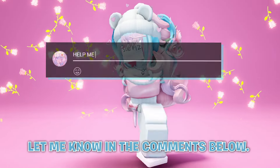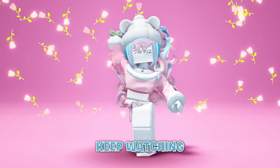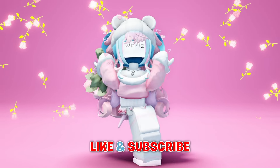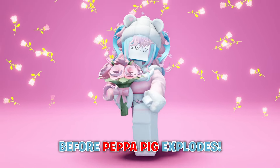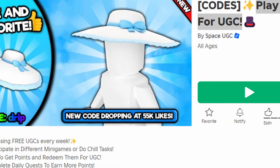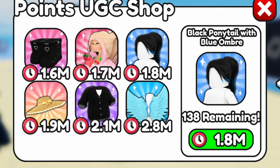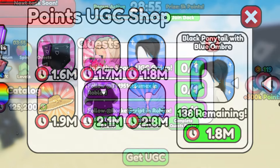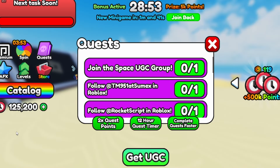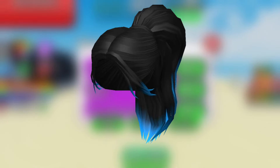Hello, how are you? Let me know in the comments below if you want more free items. Like and subscribe before the timer runs out. To get a new free item, join Play for UGC. It costs 1.8 million points, so to get more points just stand still and let the timer run down. You can also complete tasks and quests for more points.